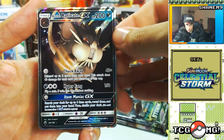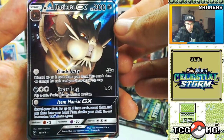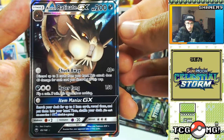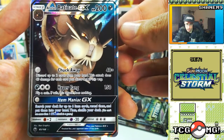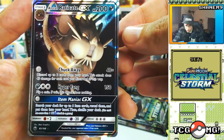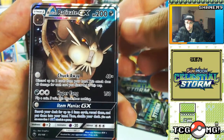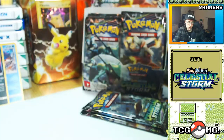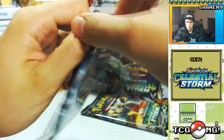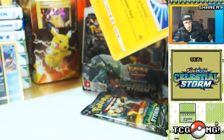We've got Chuck Away: discard up to two cards from your hand, this attack does 40 damage for each card you discarded. Hyper Fang — of course that's a Rattata and Raticate standard move — flip a coin; if tails, the attack does nothing. Item Maniac GX: search your deck for up to six item cards, reveal them, put them into your hand and shuffle your deck. That's pretty nutty. There are a lot of decks that really rely on item draw, so that could see play. It's been a long time since there's been a really solid dark deck in the meta, so fingers crossed.